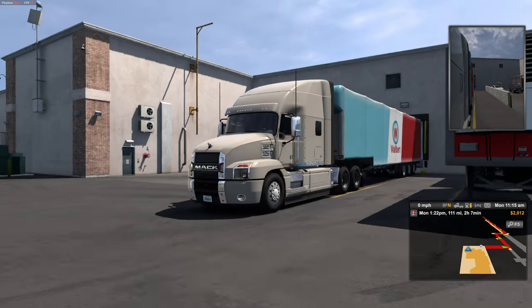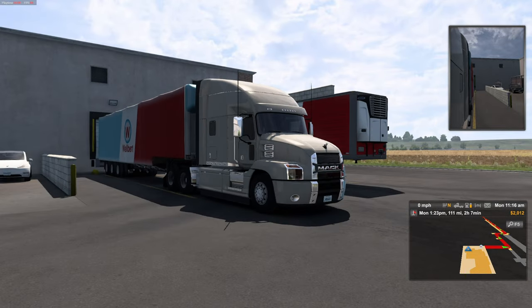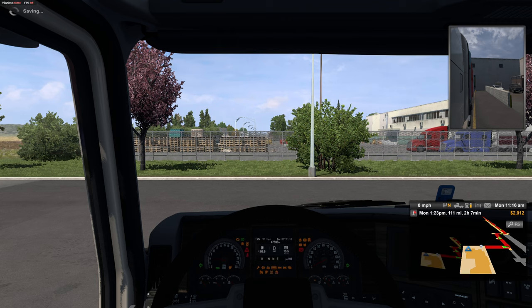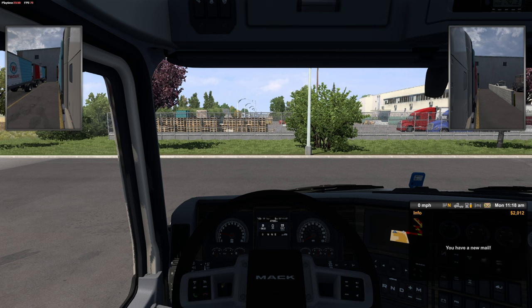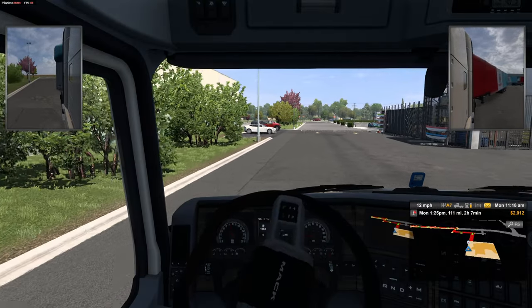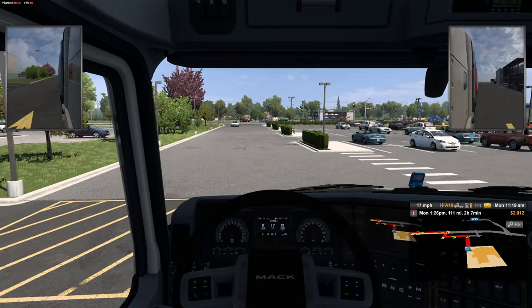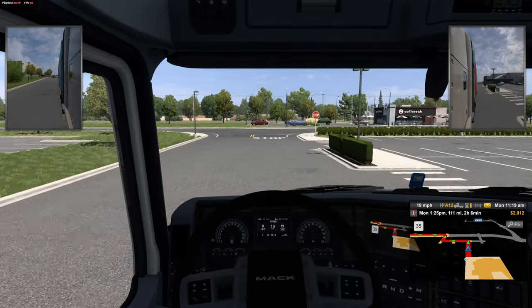Here's our truck — got a Mack truck. Nice and clean, nice and snazzy. Looks to be a 48-foot trailer. We got two hours and seven minutes, 111 miles to get to this drop-off. We're leaving from the same spot as our very first stop with the company. So that's fantastic, actually.